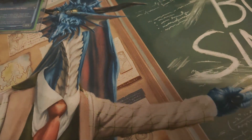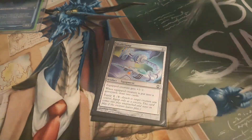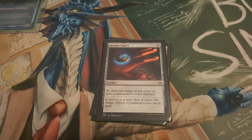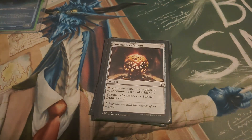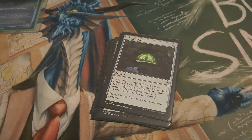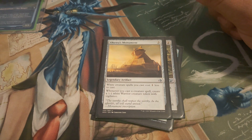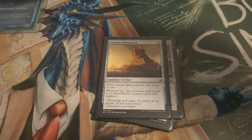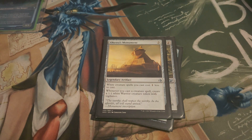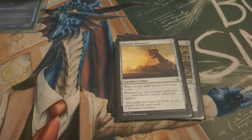Kicking off the artifacts, we've got your basics: Skullclamp, Swiftfoot Boots, Arcane Signet, Commander's Sphere, Witch's Oven because it makes food tokens so our tokens will be disposable, Lightning Greaves. Oketra's Monument — when you cast white creature spells it costs one less, which is important since we have a good chunk of white creatures. But the second ability — whenever you cast a creature spell, create a one-one white warrior token — is more the reason it's in here. We want to make tokens; I don't really care what kind, I just want tokens on the board.